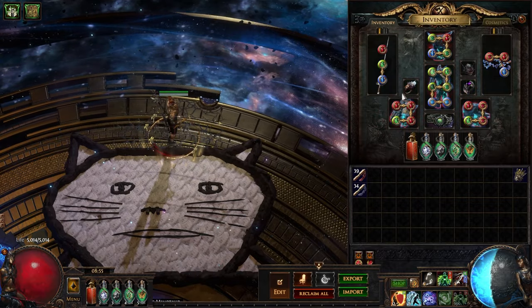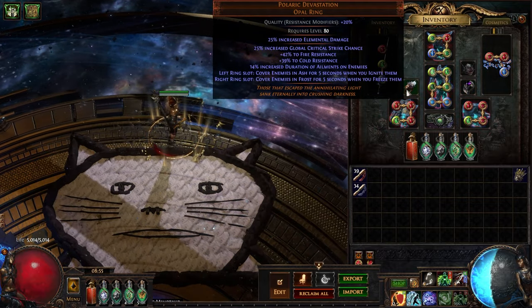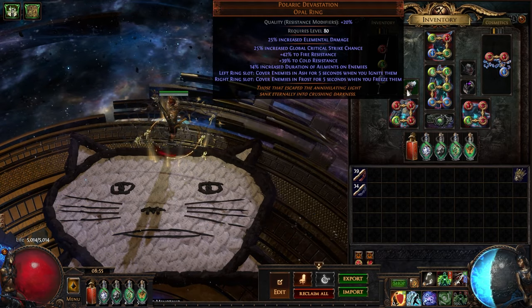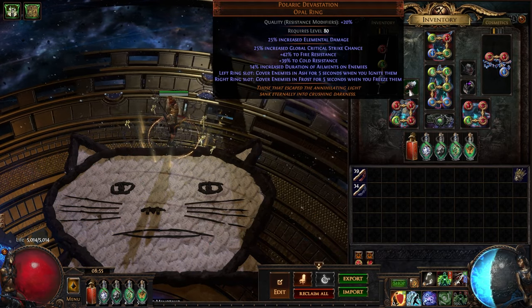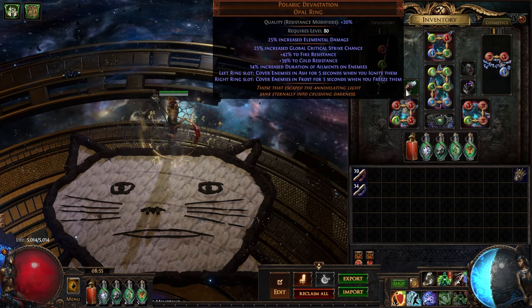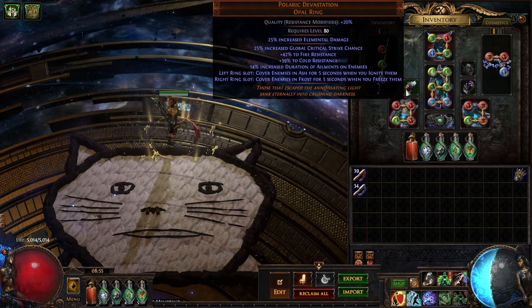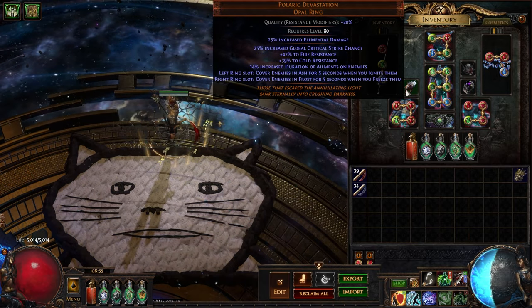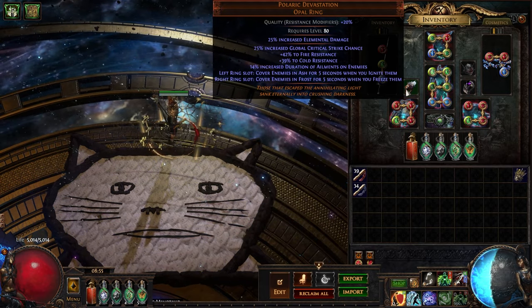Polaric Devastation — I will mention it one more time. A little overrated, but it still finds a spot in the endgame version of the build. So you can use any ring before that, it doesn't really matter. It's just the extra damage endgame, and as I said before, it only adds up to like 10-12% damage — it's not actually 20% since we have a lot of increased damage from Yoke and Shock.